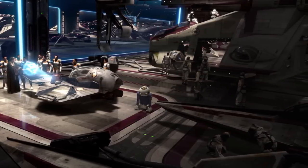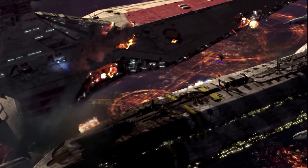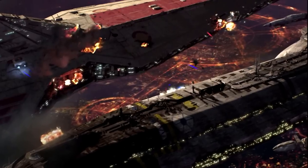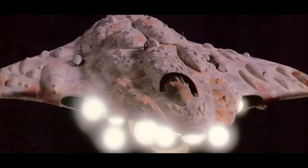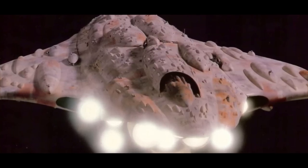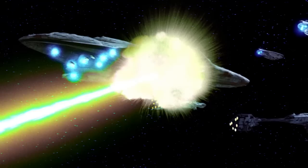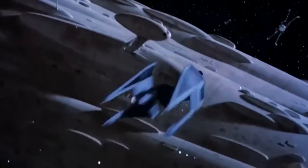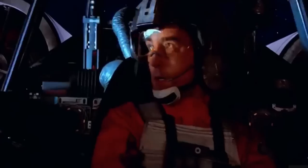This matchup really comes down to whether you'd prefer a cruiser that can also act as a carrier, or a carrier with some offensive capabilities. The Venator was not suited for one-on-one capital ship engagement — it had only 10 turbolasers, focusing instead on point defense laser cannons. The MC-80, on the other hand, had a combined almost 70 turbolaser and ion cannons, making it really effective in ship-to-ship combat. For that reason, the weaponry advantage goes to the MC-80.